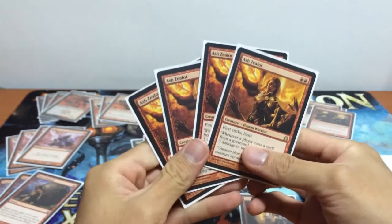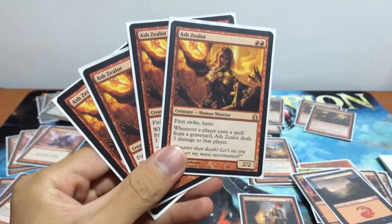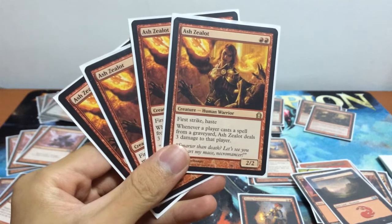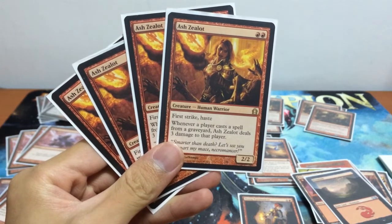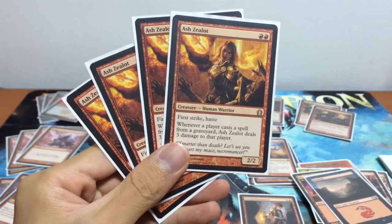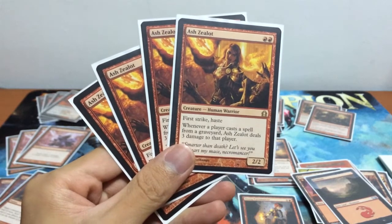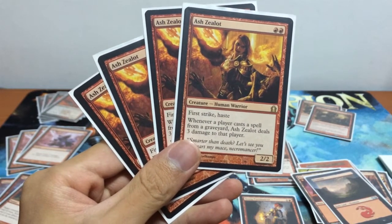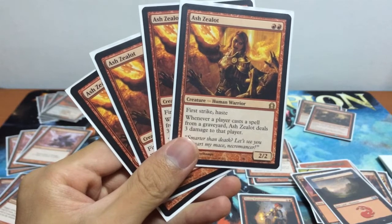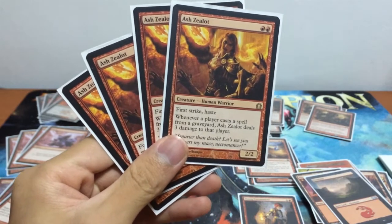Next, Ash Zealot — similar to Ragdoll Stratfreak but an upgraded version. It's a 2/2 Human Warrior for 2 red mana with first strike and haste, and whenever a player casts a spell from the graveyard it deals 3 damage to that player. This card is super awesome. For this deck there isn't a single win condition — it's a combination of all the cards winning the game. A 2-drop 2/2 creature with haste is exactly what we want.